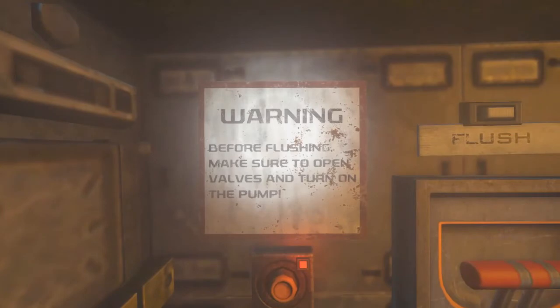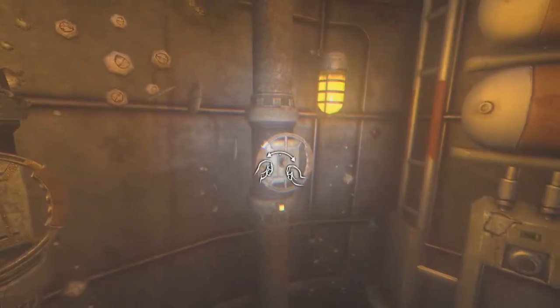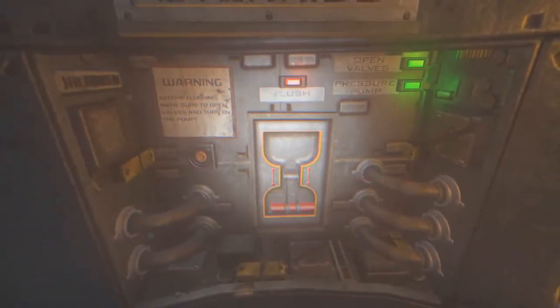The good news is he had a scan done, so all the more reason to get the ARK up and running. In order to get up here we take this panel off for the manual override. The instructions say: before flushing, make sure to open the valves and turn on the pump. So you want to turn the valves first, then pull the pump switch, and once you've done those two things you can go ahead and flush the area.